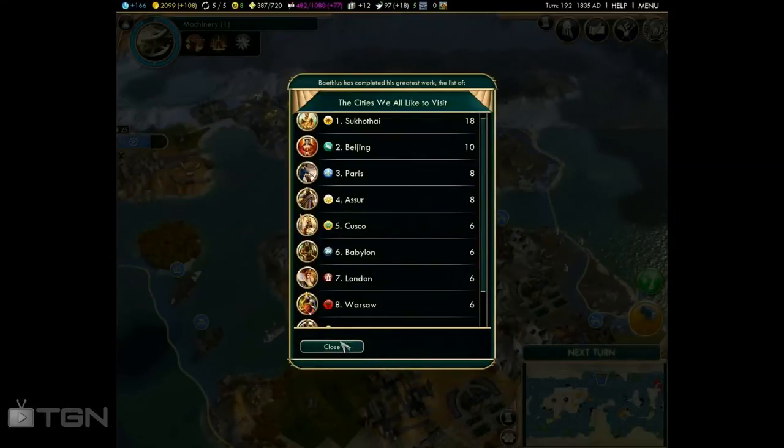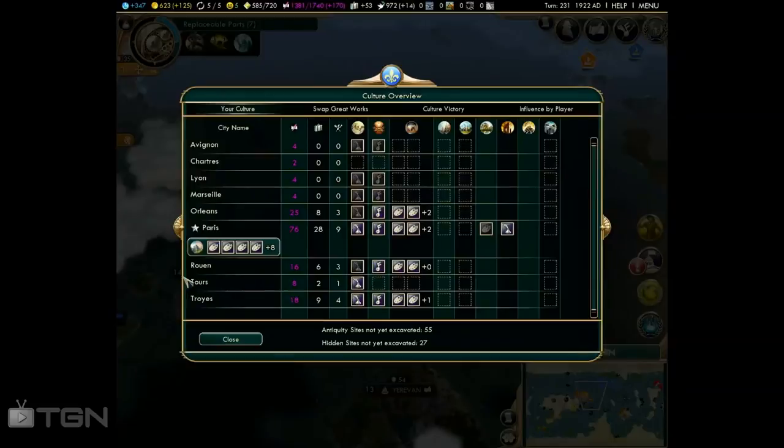In order to get this achievement, you'll need the Louvre. It has four art slots. The bonus is achieved by getting two great art pieces and two artifacts. Each one of them has to be from a different era and from a different civilization.